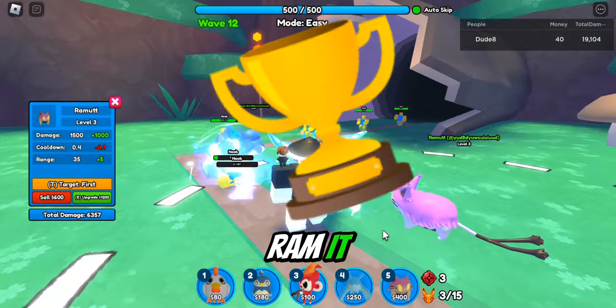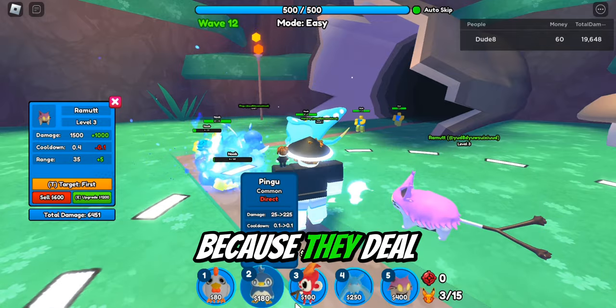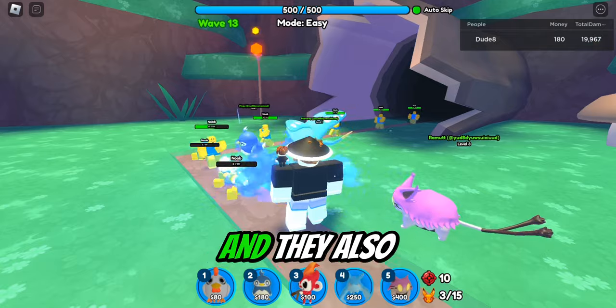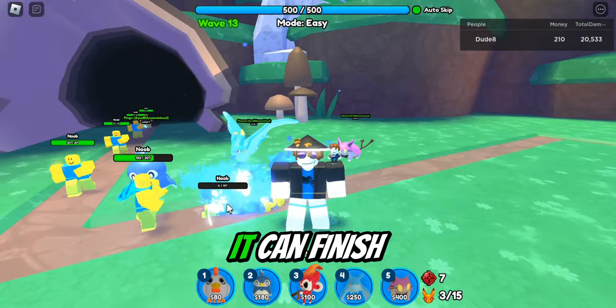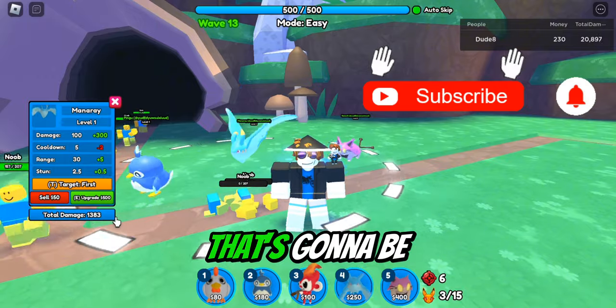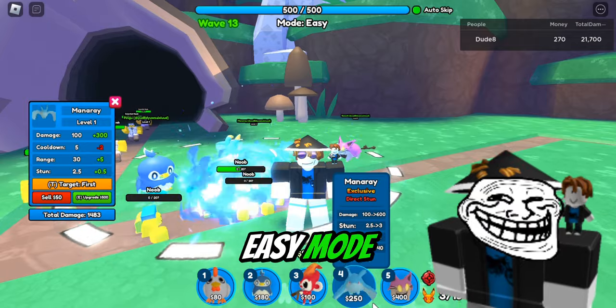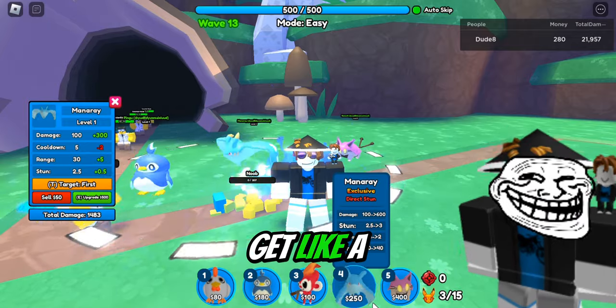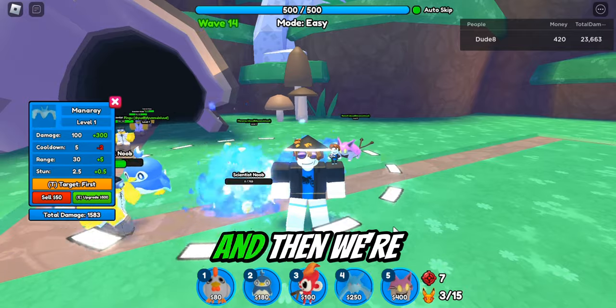I'm getting absolutely carried by this ram-it. I think we need a few more manta rays because they deal lots of damage and they also stun the enemy, so the ram-it can finish them off. That's gonna be very good when we go to the final boss at wave 20 in easy mode. I'm gonna get a ton of manta rays and spam them to kill the final boss.